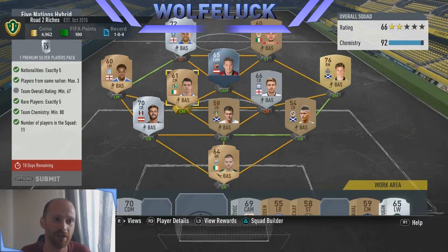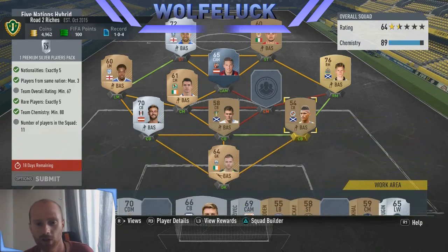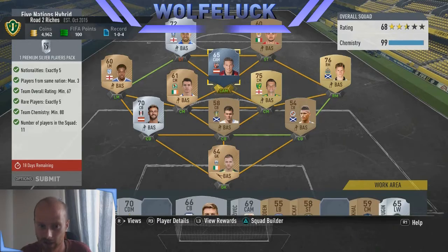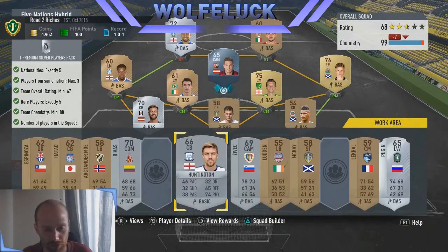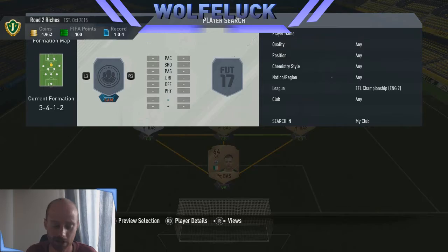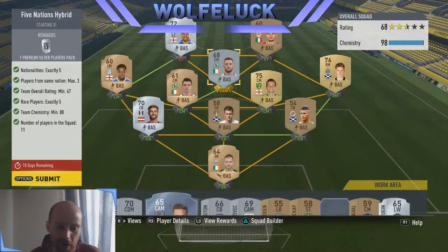So this is the first one we did with the 5 Nations Hybrid. I went for an English League 2 — it's quite easy. I had to fiddle around with a few of the players. I did Irish, English, and Scottish nationalities, because you need 5 nationalities and 3 from the same club. It was quite easy once you get in the right place. You only get a silver pack out of this so it's not a great reward, but I didn't put in many players of value.